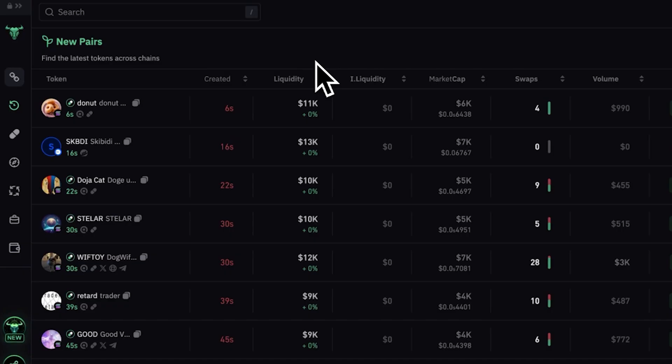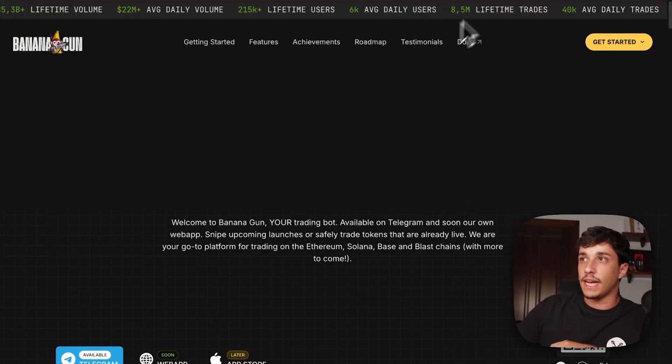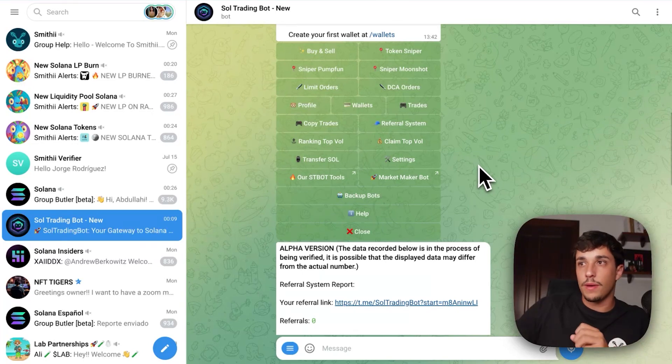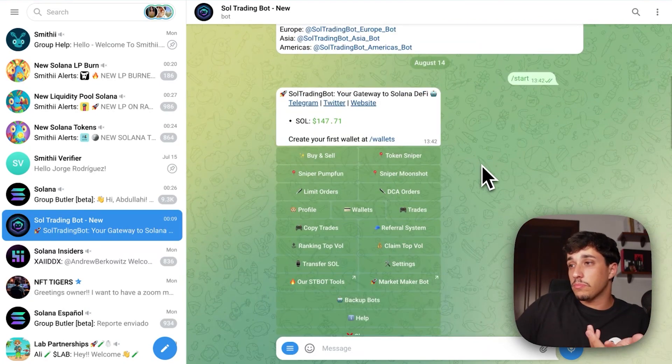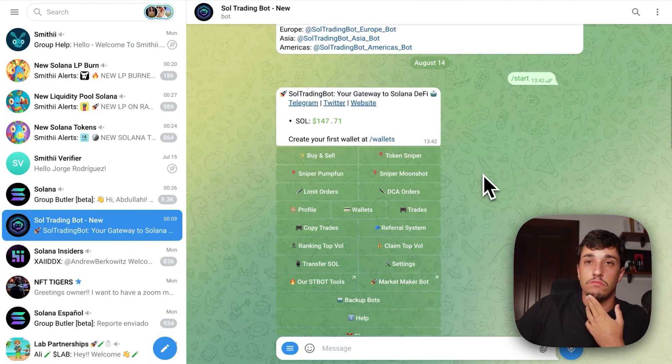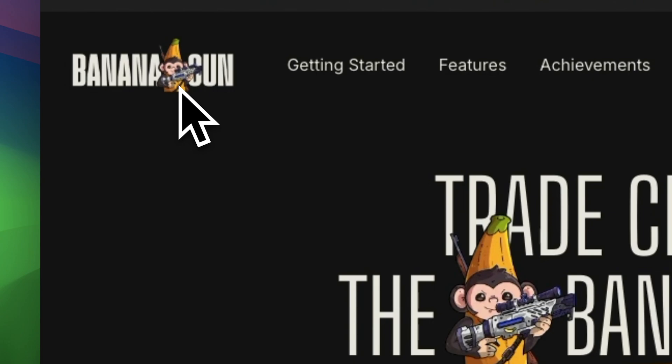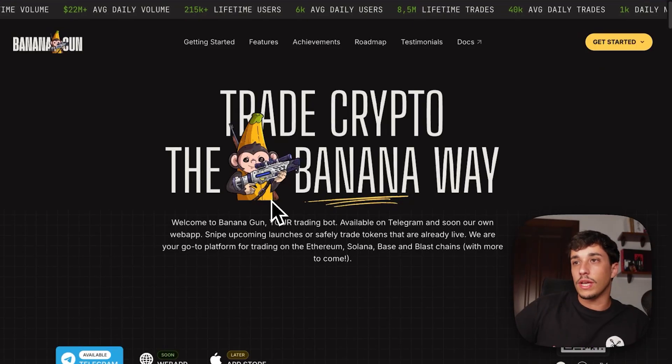We are going to talk about Bull X, Trojan, Photon, Banana Gun, and Sol Trading Bot as the top five. At number five we got Sol Trading Bot — it's an OG trading bot on Telegram. It's not the best for sniping, but it's really good for trading. It's really secure because they haven't had any problems for months, and it's probably the most secure option available.